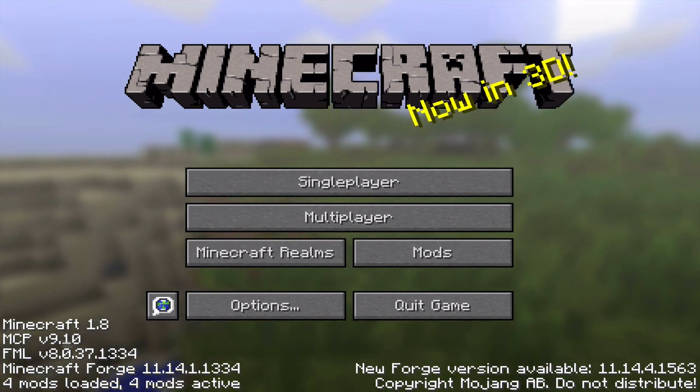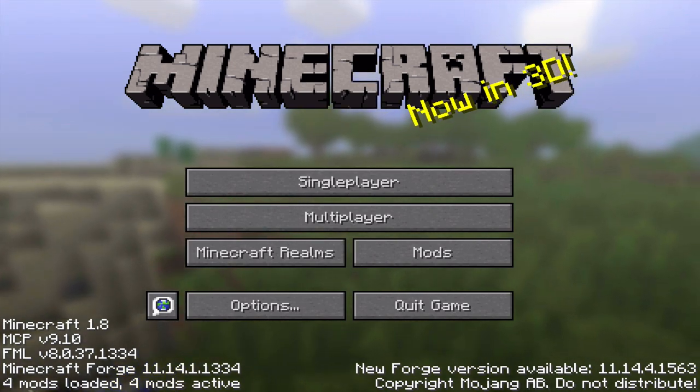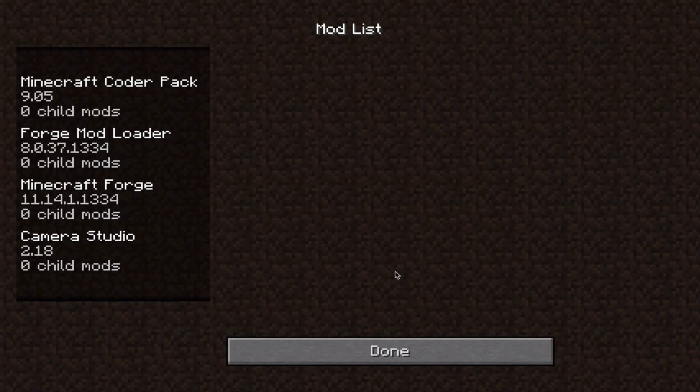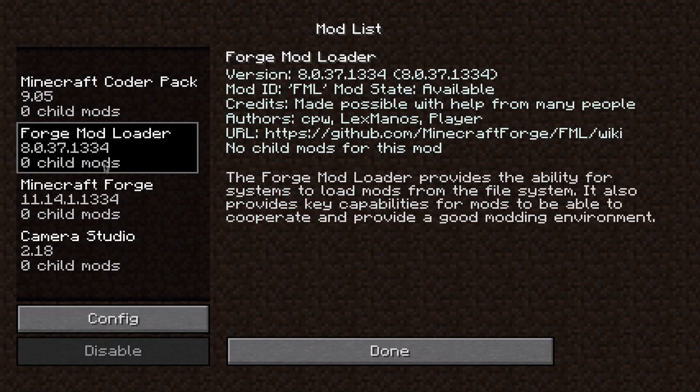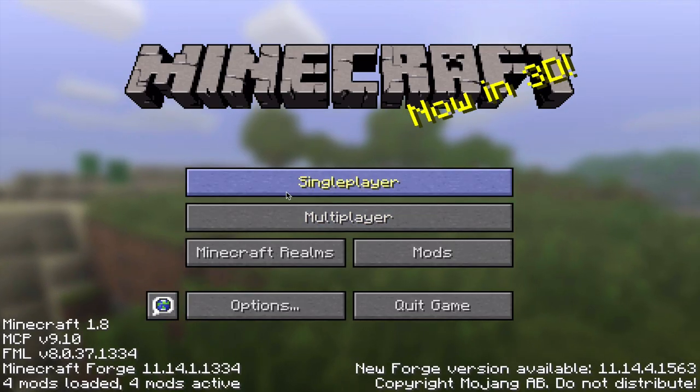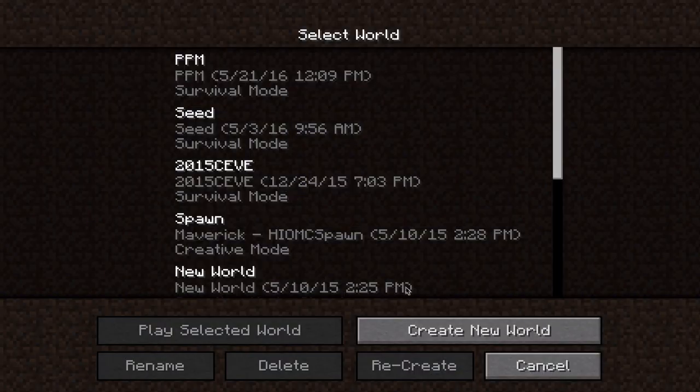Notice how here I'm in Minecraft 1.8 and I have Minecraft Forge with four mods loaded. I'm going to show you those mods just so you know that I'm not trolling. Coder Pack, Mod Loader, Forge, Camera Studio. None of these can create a real car.